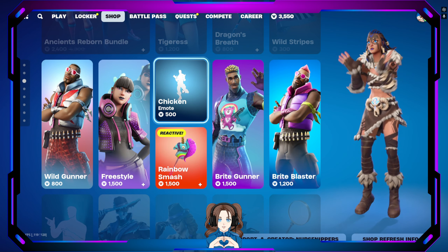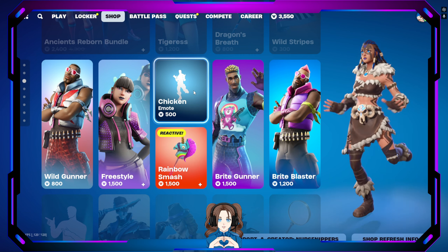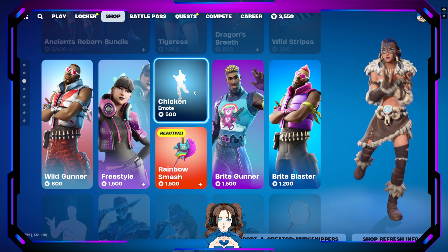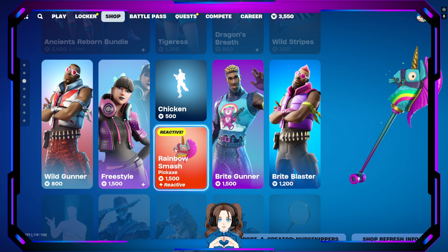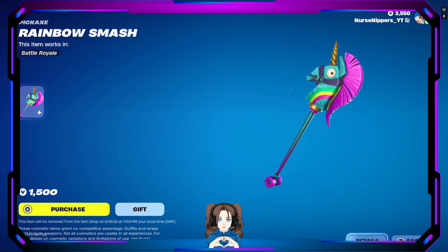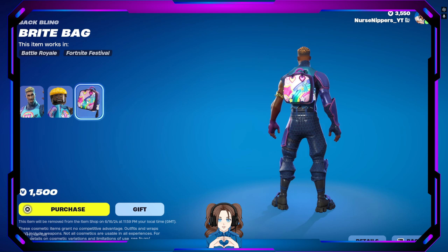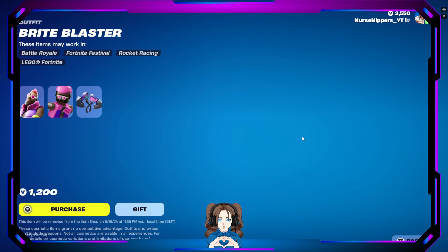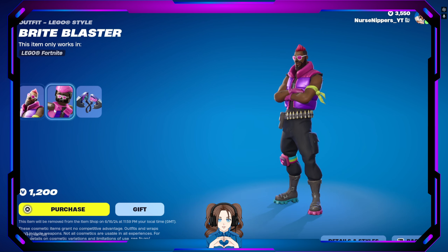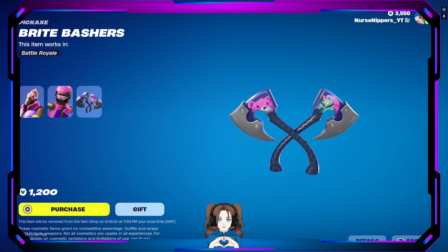We've got the Chicken emote — I have never seen that one in my whole entire Fortnite career. We've got the Rainbow Smash pickaxe which is reactive. Then we have the Bright Gunner skin, his Lego version, and the Bright Bag back bling. We also have Bright Blaster, the Bright Blaster Lego, and the Bright Bashers pickaxes. They have like the Cuddle Team Leader before it was all demented, and then the llamacorn — that's so cute, I never noticed that, that is adorable.